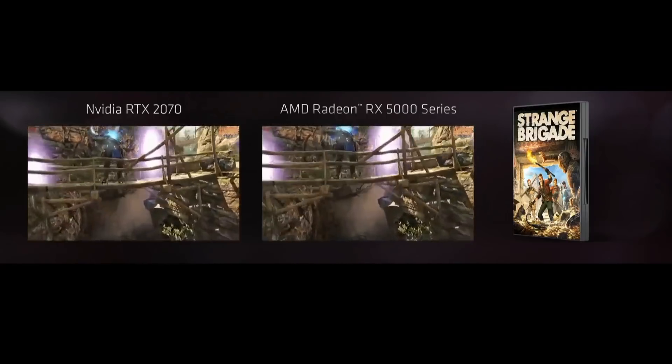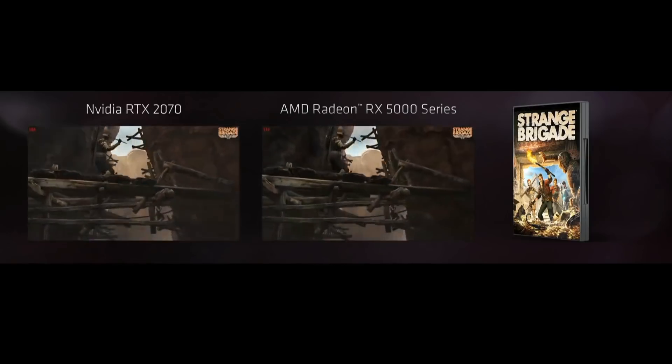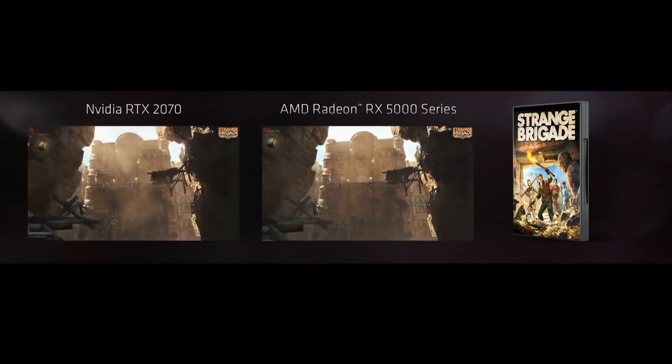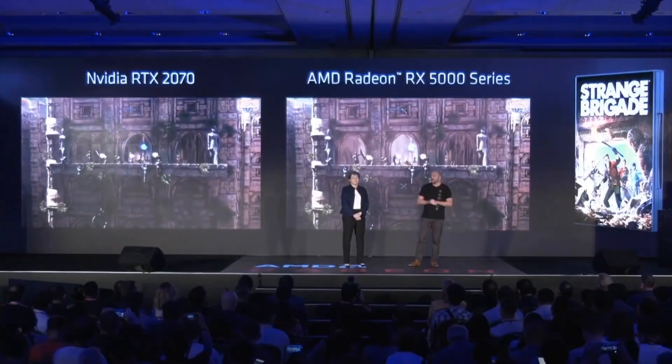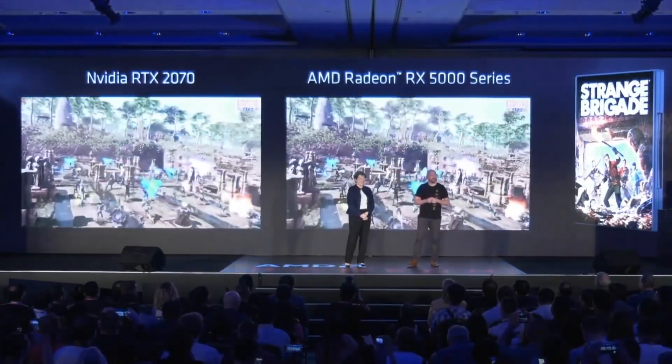Strange Brigade is a co-op third-person shooter game. It's designed to play with your friends. You can fight minotaurs, fight some scorpions, solve puzzles and blow stuff up — which is my favorite part. I love blowing stuff up.